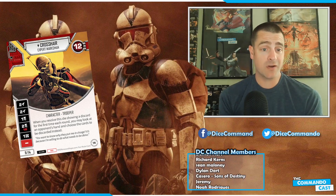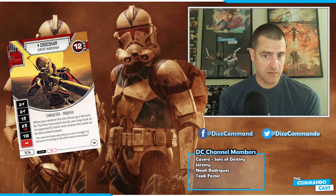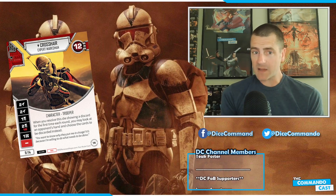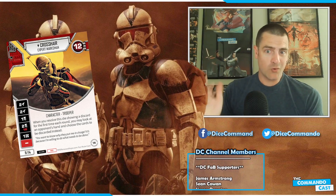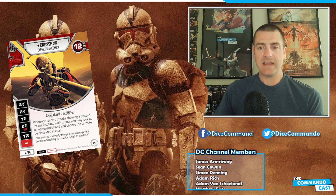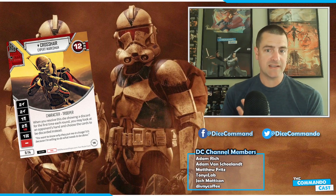He's a character trooper, 11/14 with 12 health, two gun, two gun, discard, two discard, for an indirect resource, blank. When you resolve this die showing a discard for the first time each round, you may look at an opponent's hand and choose the cards to be discarded instead. So you get one time per round to snipe cards out of their hand, hopefully with a two discard.